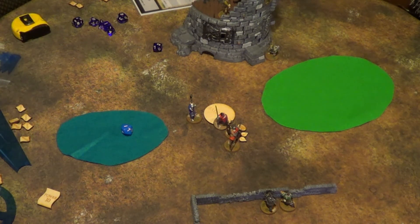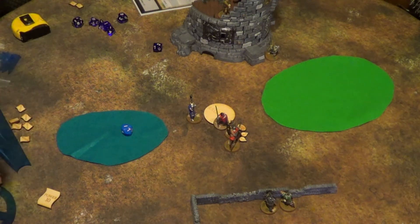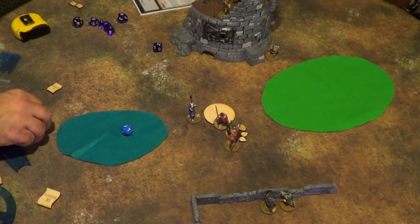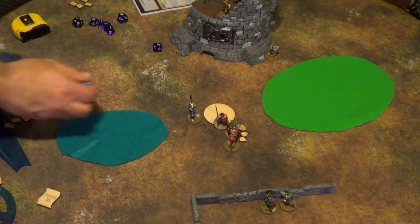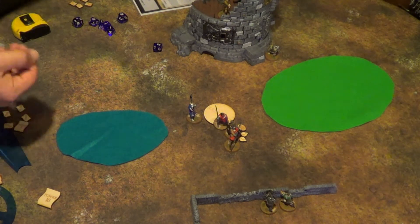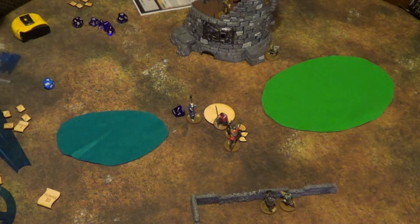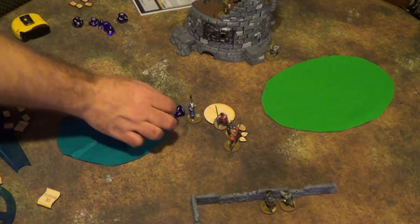The Fist tries to cast Tenere's Blessing — pays 5 power (1 base plus 2 extra to cast on a target of 2). He needs a 2 to succeed. He rolls a 1 — the spell fails to go off.